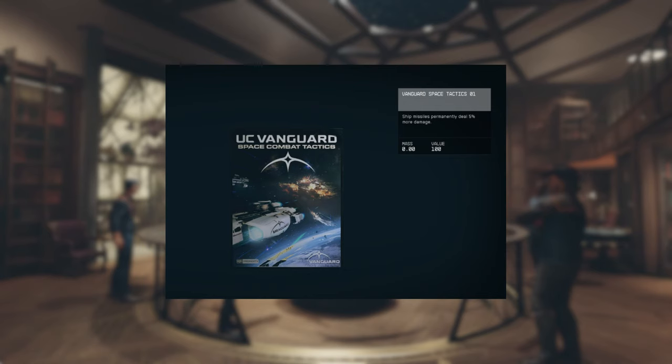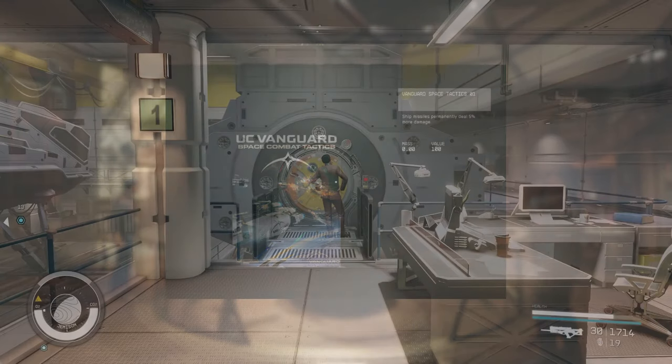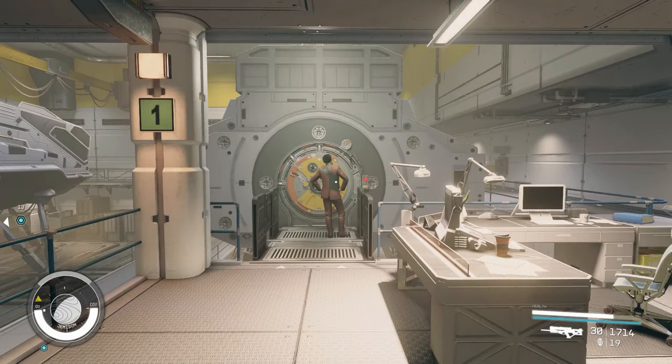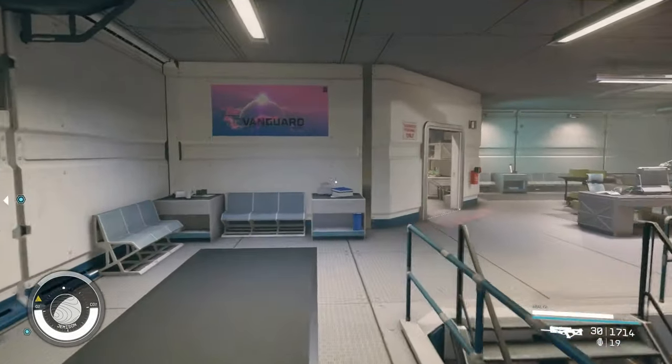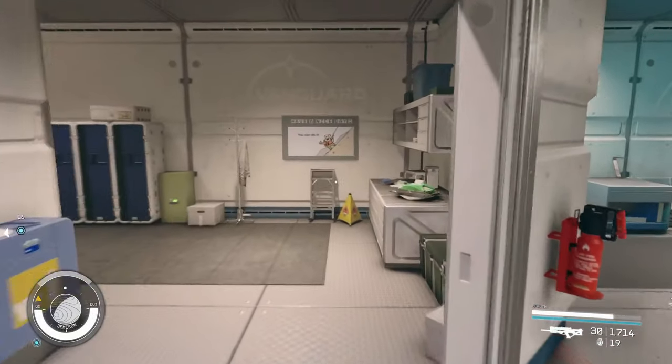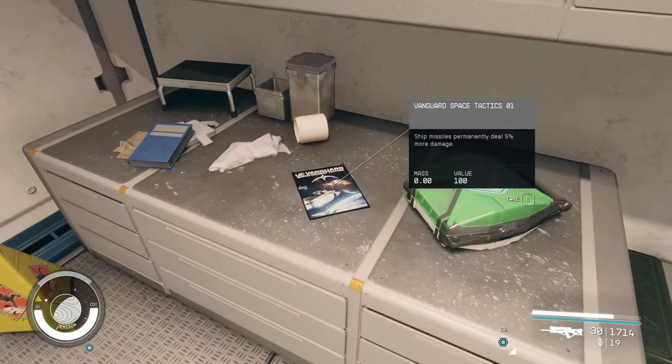Vanguard Space Tactics 1 permanently boosts ship missile damage by 5%. You can find this skill book in the Flight Simulator Break Room in New Atlantis. This room is accessed as part of the UC Vanguard Mission Faction Quests, and it is the easiest of the Vanguard skill books to get.